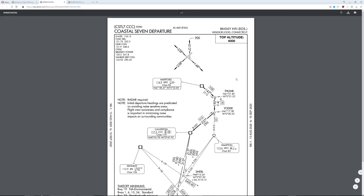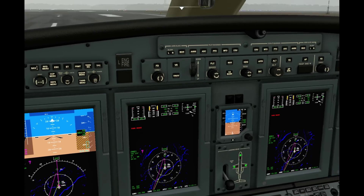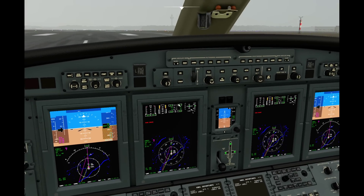So if you remember from our departure plate, you saw this thing that said top altitude 4,000 feet. That is going to be our basic altitude for this flight, though we're actually going to come up quite a bit higher. Listen to air traffic control — they're going to be the ones telling you what altitudes to be using. So let's go ahead and dial that in to 4,000 feet.